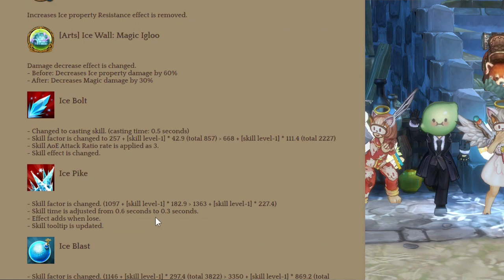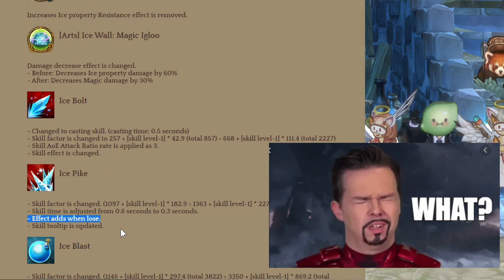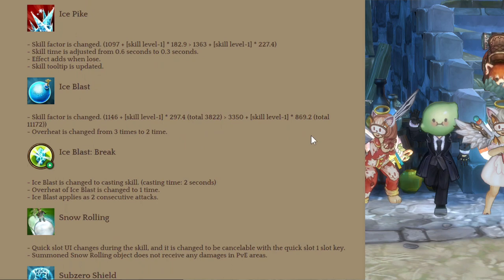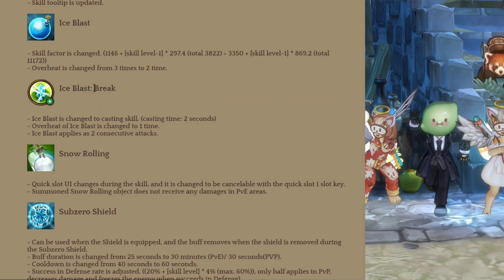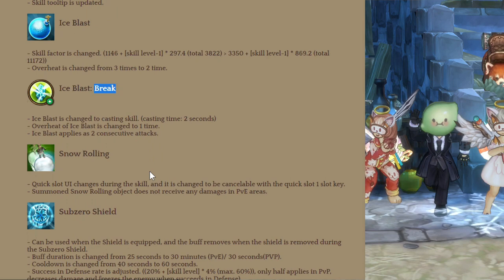Next is Ice Spike — slightly better skill factor with some added effects. Ice Blast got a significant skill factor increase of nearly 3 times but can now only be used 2 times. The attribute for Ice Blast called Break changes how the skill works — you charge it up before dealing damage, and it deals 2 hits with Ignore Defense by 20%, and 10% on PvP.